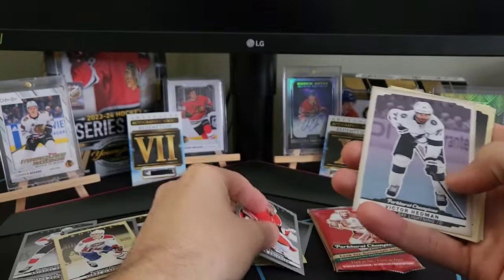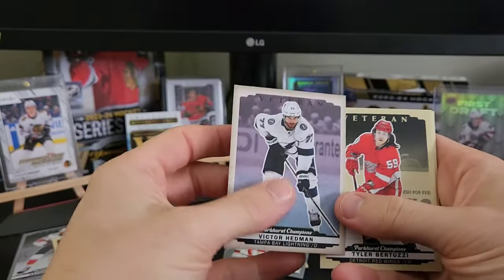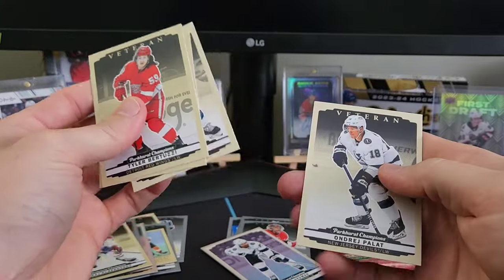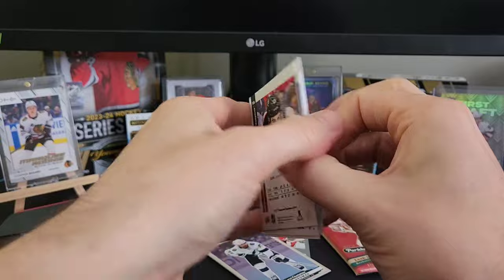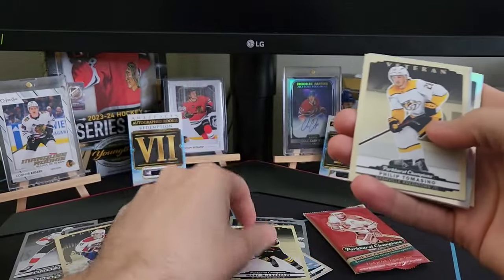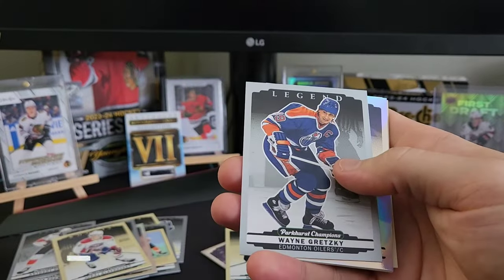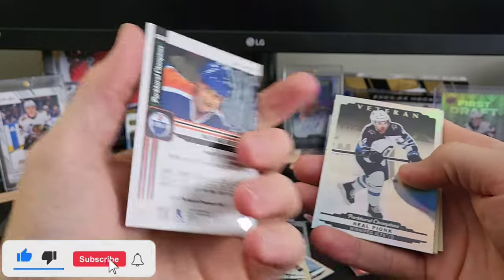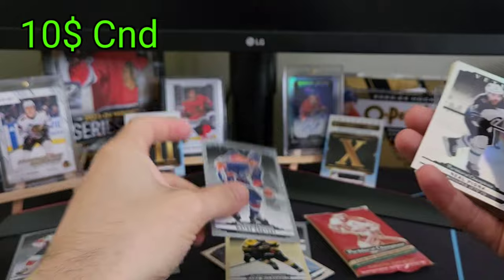I feel like this is a color variant of Victor Hedman — and it is! We got Bertuzzi, Olofsson, Carlson, and Palat. A rookie of Mark McLaughlin, a Tomasino — and there's the legend we're looking for! That could have been Otto, which would have been huge, but still a great pull: Wayne Gretzky silver legend — very nice, going right to the PC.